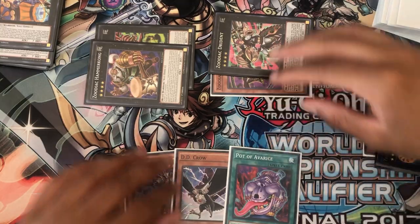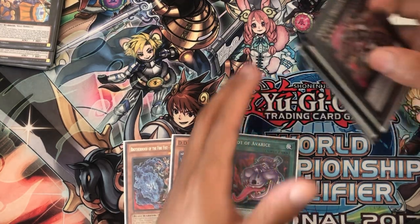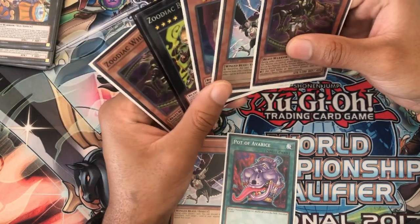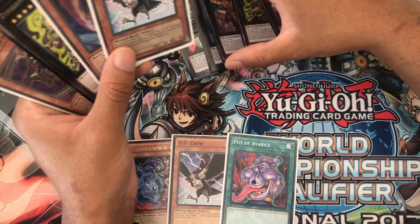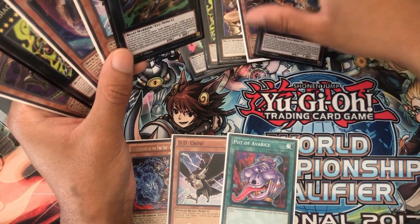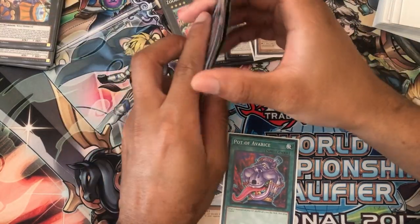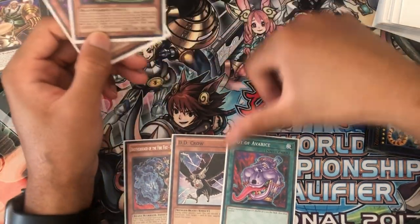Next card — perfect — Avarice. So worst case our whole board gets cleared and we don't lose. On our next turn with this Avarice, you definitely want to shuffle back the Drident. This is assuming both players are really unable to play too much — a grind game. We've gotten a little bit going and are still able to play. You really want to draw a Zoo Monster in this situation. If you don't draw a Zoo Monster, you kind of lose. So you want to make sure Whiptails are shuffled back to help draw into one.